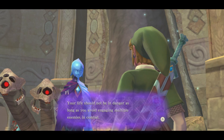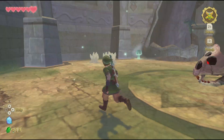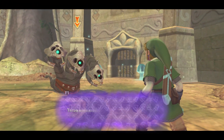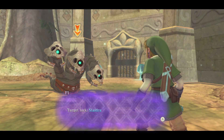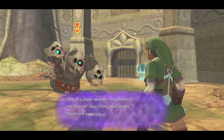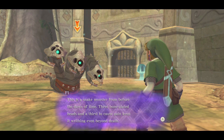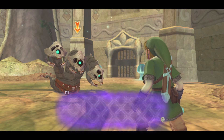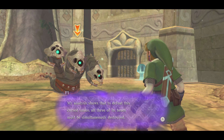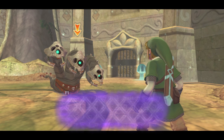Your life should not be endangered as long as you avoid engaging enemies in combat. Does this count as multiple enemies? Asteldra. This is a stink monster from before the dawn of time — three bone-plated heads, and a thirst to cause pain, keep writhing even beyond death. My analysis shows that to defeat this cursed snake, all three of its heads must be simultaneously destroyed.